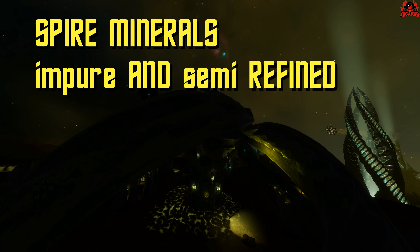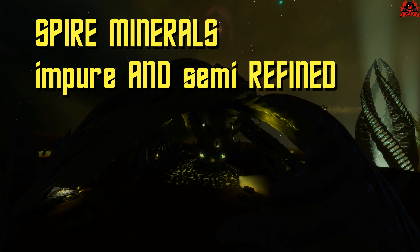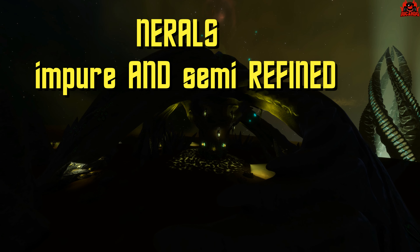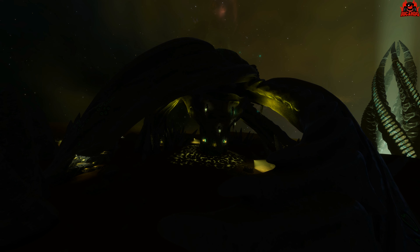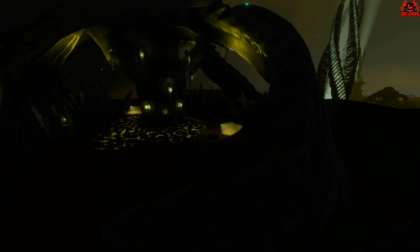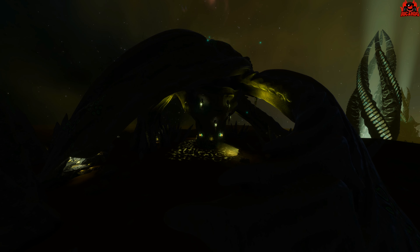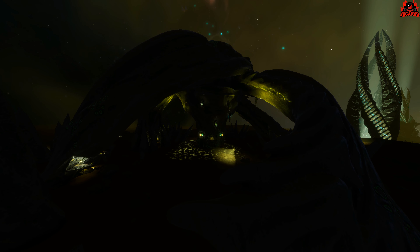The spire materials and spire minerals can be found in these dome-like structures. Everyone's been concentrating on the tall spires, but not an awful lot of people have been paying attention to these gazebo-like structures guarded by the revenant on the ground. There are two types of materials so far that we've found in such structures, both of which are highly corrosive and are spire refined minerals.